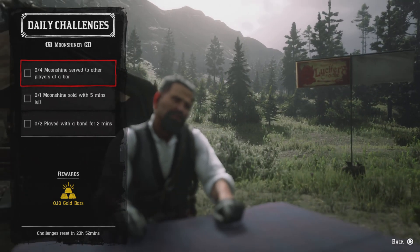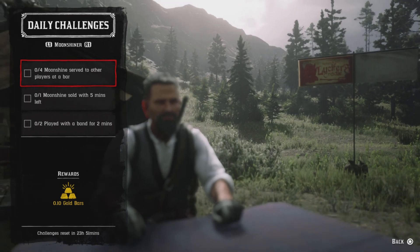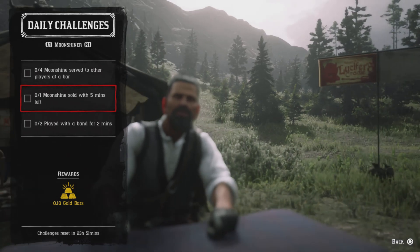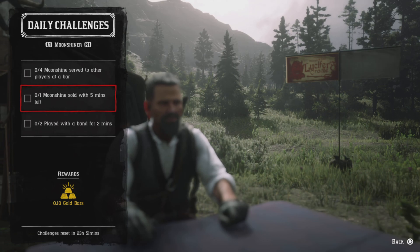Four moonshine served to other players at a bar — go downstairs to your bar, invite people into your shack, and serve four moonshine to them. That challenge will be completed. For the moonshine delivery, with five minutes left have Marcello make you a batch of moonshine.